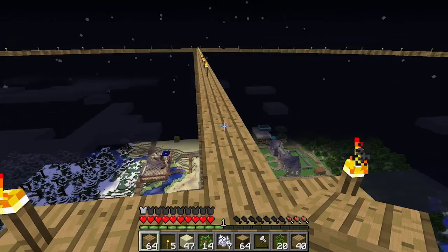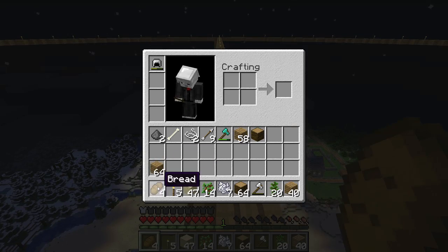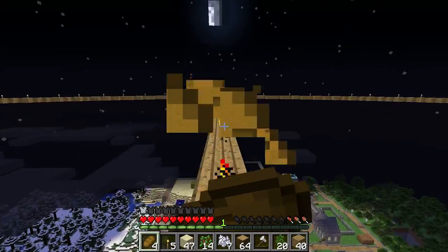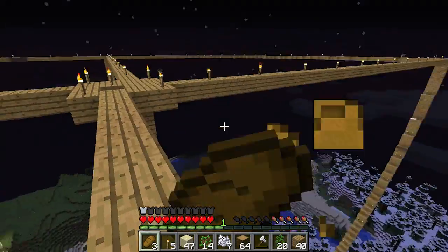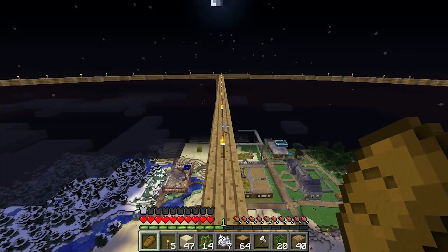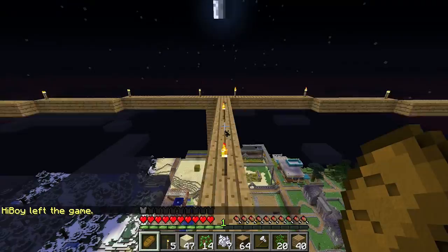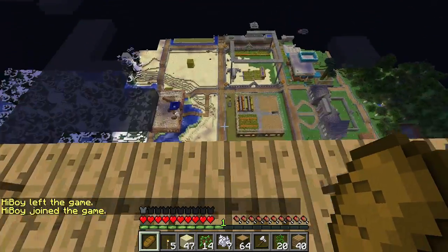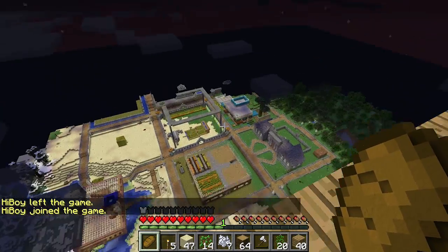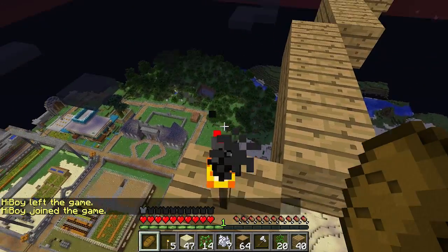Wood is relatively easily farmable with the new jungle trees, as you saw him doing earlier. I'm running out of food — I should have grabbed some of that free stuff that Armageddon had. I've just been eating his free bread because it's free and he has a farm and I don't, so that's fine. But yeah, from up here, things do look pretty epic.